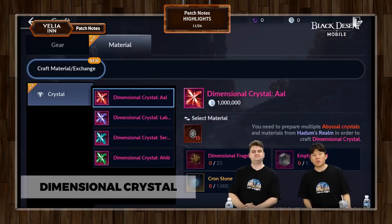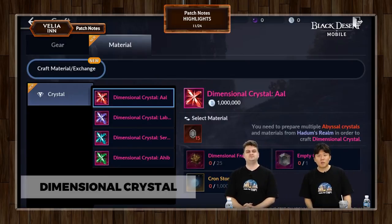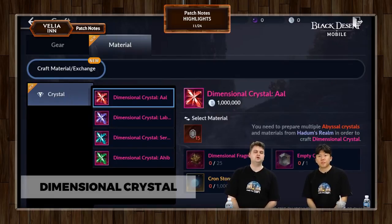So, crone stones. You guys haven't seen those in a while — you probably have a few stashed in your storage. Crone stones are now actually relevant, actually worth doing something with, and quite necessary. You need a thousand of them as the third ingredient to get this. You can get crone stones through events as well, and we have other things coming up that will allow you to get more.